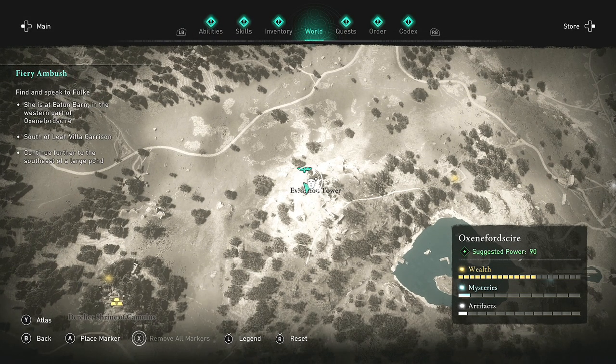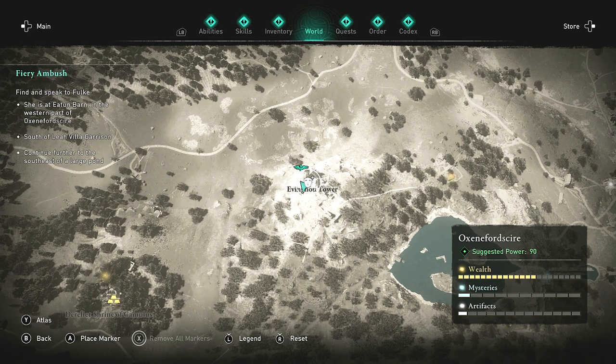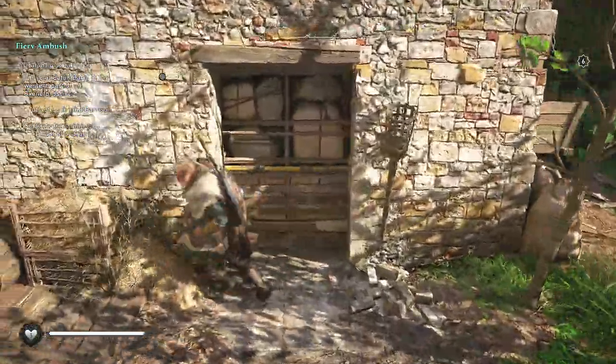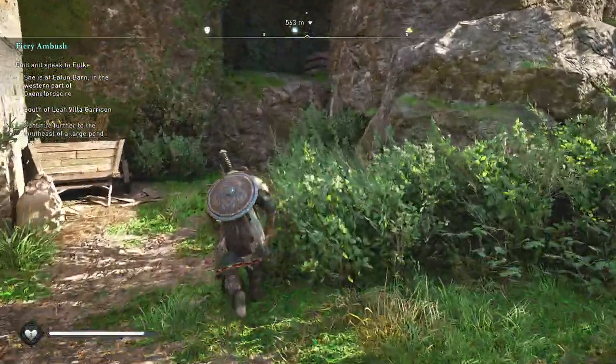Hello ladies and gentlemen, welcome back to Assassin's Creed Valhalla. It seems embarrassing that this actually took me so long to find. We are going to grab the mask at Avinghow Tower today. Obviously the first thing you see is kind of this, and I was looking all over the place for a cave. I didn't look up there just to the right of it.